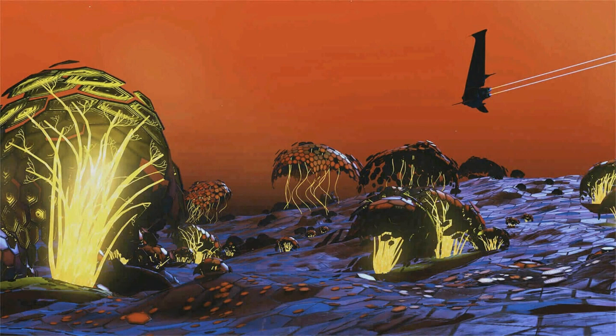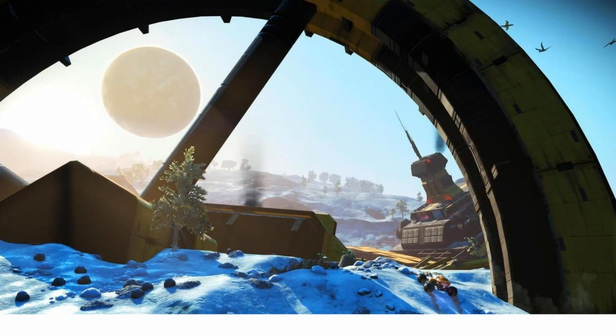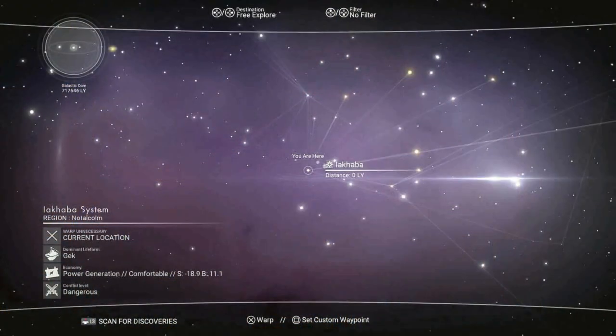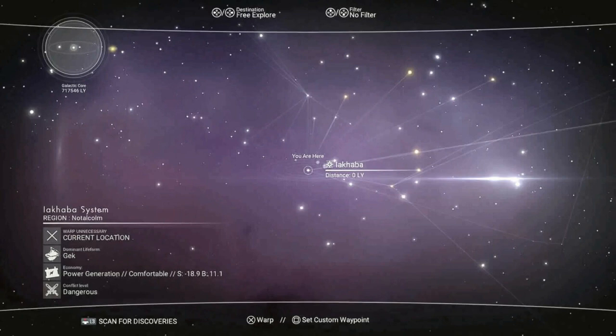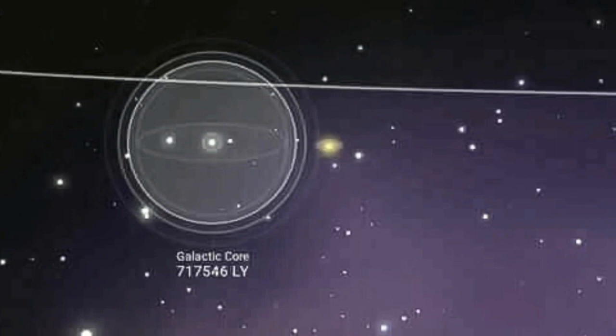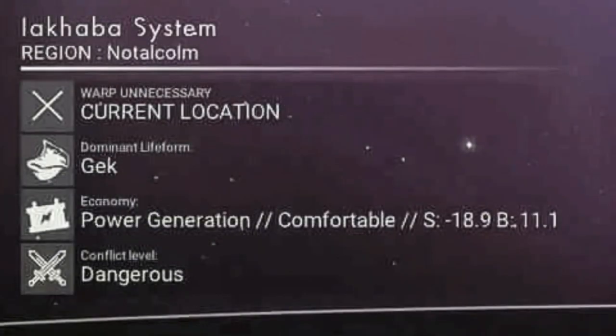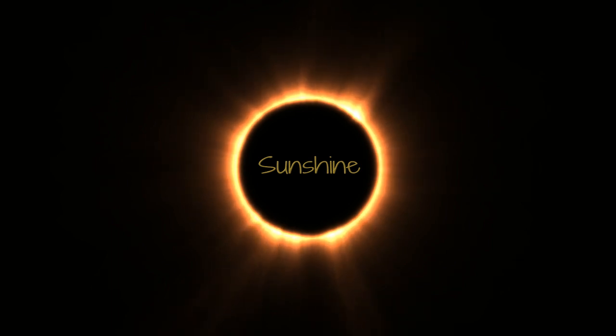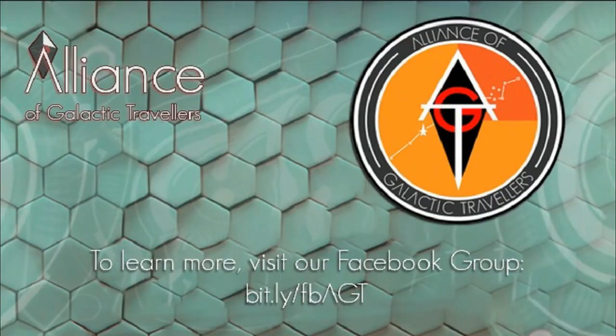Look at that beautiful landscape — look at the hexagonal formations on the ground, that's crazy. Looks like a whole new planet type. A crashed freighter — look at the size of that thing on the ground. There's an exo vehicle right next to it; look how small that exo vehicle looks next to the crashed freighter. Then you've got the galactic map — they've done some things with that. The most interesting thing is probably the lines you can see. There's a spinning orb showing where you're at, and you've got power generation, conflict level, all sorts of stuff. Anyway guys, I hope you enjoyed that. Thank you to Sunshine for making this video possible — we'll see you in the next one.